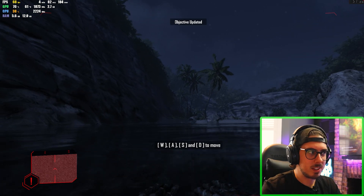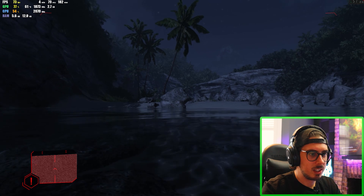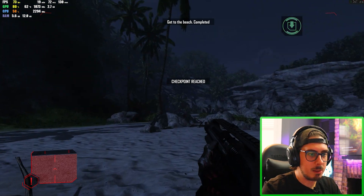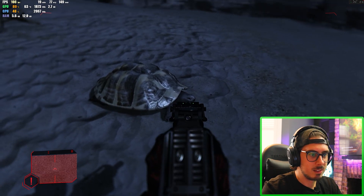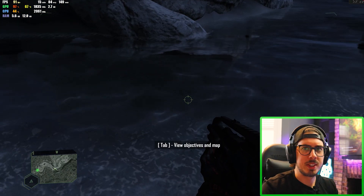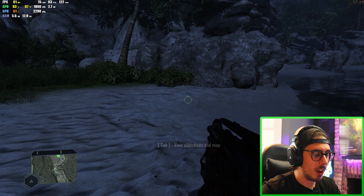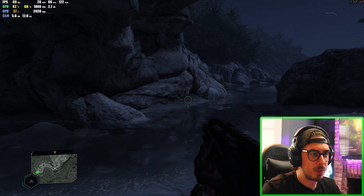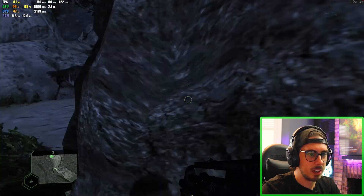We're at a solid 60 frames per second now that we've got lots of water textures and foliage. It still doesn't look too bad — I know we're set at medium settings. It's things like the water where you notice it. This is capable of going up to 8K now; the remastered version has 8K quality textures and ray tracing built in. Set to medium, it still looks pretty good to be honest.